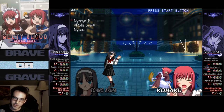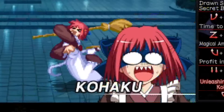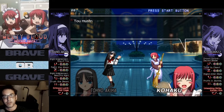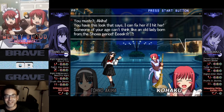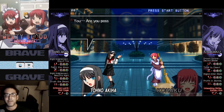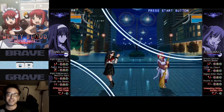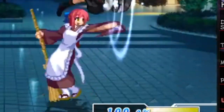Yeah Akiya, that's my face too. You're possessed, I see. This is what happens if you leave your heart open. You mustn't, Akiya. You have this look that says 'I can fix her if I hit her.' Someone of your age can't think like an old lady born from the Showa period. Are you possessed or not? Akiya's drinking too right now — you know she's a drinker.